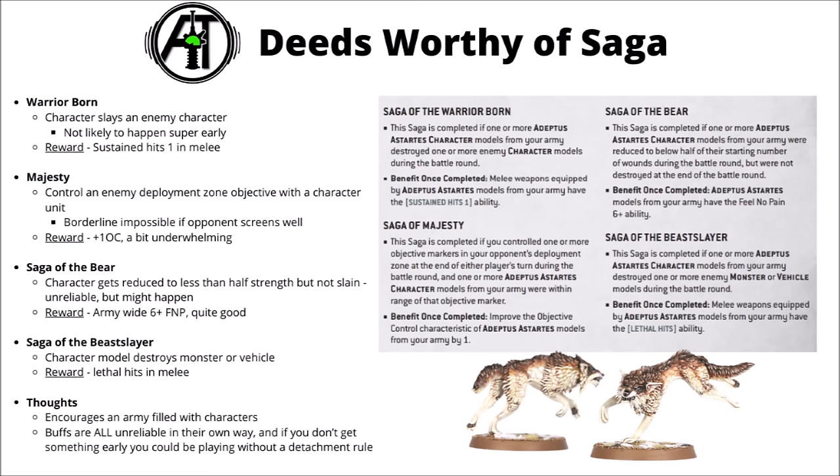There are four Sagas. The Saga of the Warrior Born happens if any Astartes character from your army destroyed one or more enemy character models during a battle round. The reward is quite good — the melee weapons for the rest of your army get Sustained Hits 1 for the rest of the game. Really quite a big reward, and it makes sense for your character-led squads to go seeking out the enemy's character-led squads. It will probably be easy to achieve against some armies, less so against others.